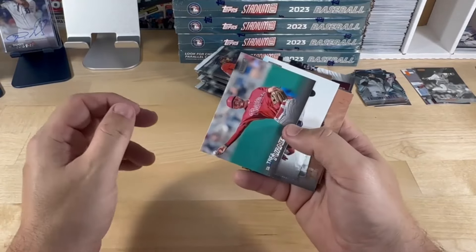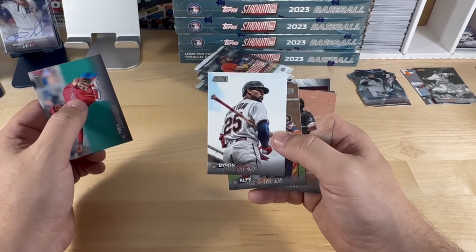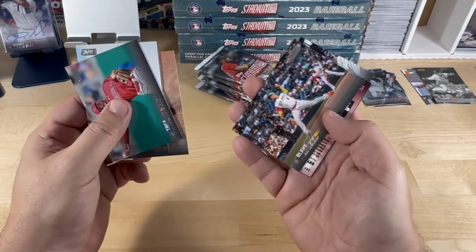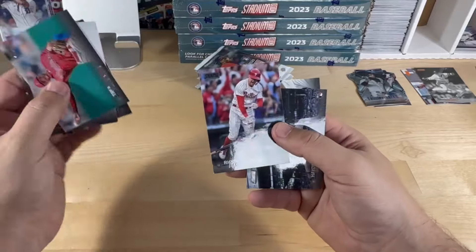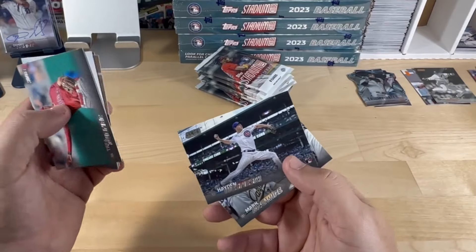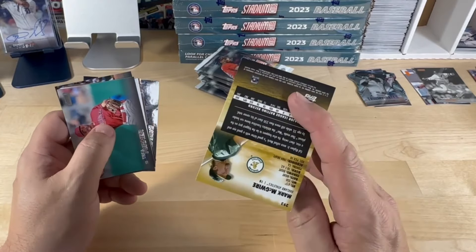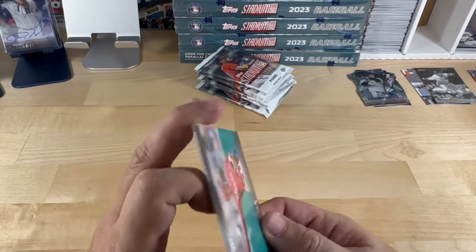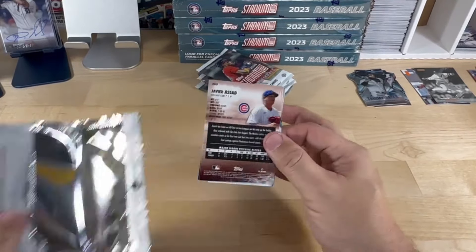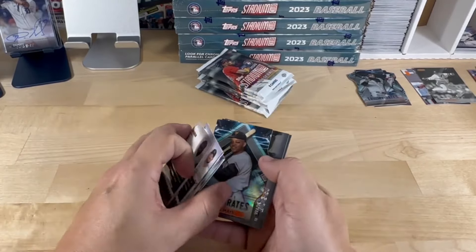We got flip cards everywhere — Trey Turner. Buxton — I like that, with the clouds in the background, that's a good-looking card. Vaughn, Blake Snell. There's a Hoskins in black. Sinski and Mark McGwire — oh, I like that picture, that's cool, good smile. Definitely a genuine smile there. Makes you wonder what was said.